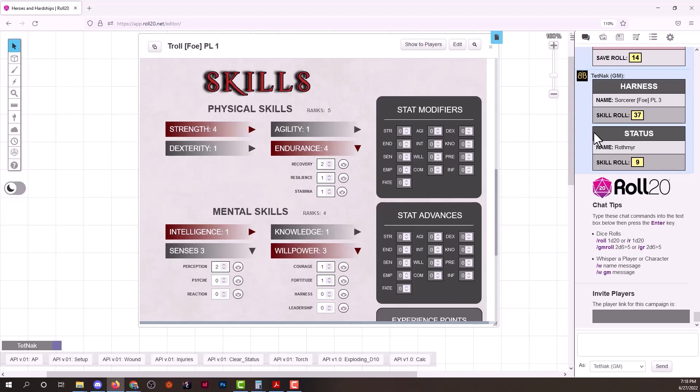This is a d10 dice pool system. We've taken inspiration from such legendary games as 7th Sea and Legend of the Five Rings, but there's quite a bit of nuance to the system where it is not the same at all. They have similarities but they're not exactly the same.